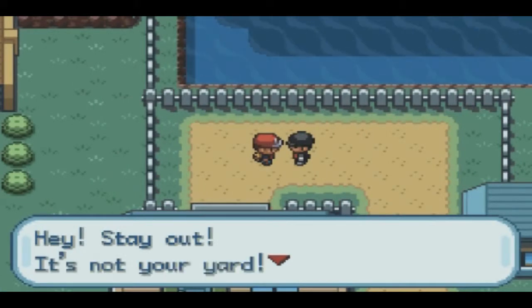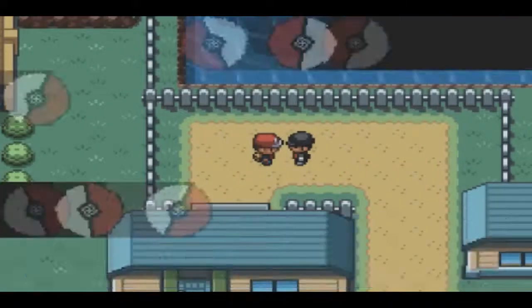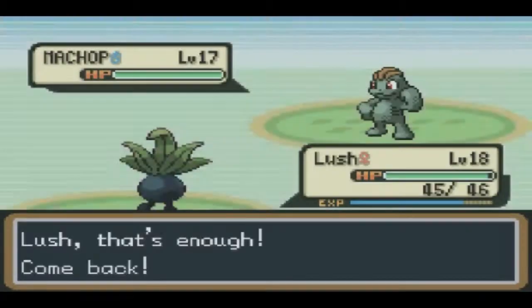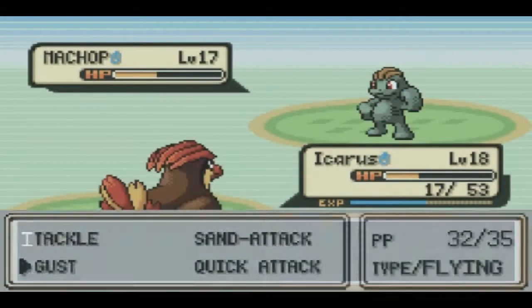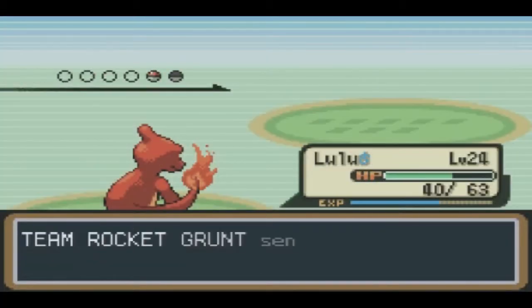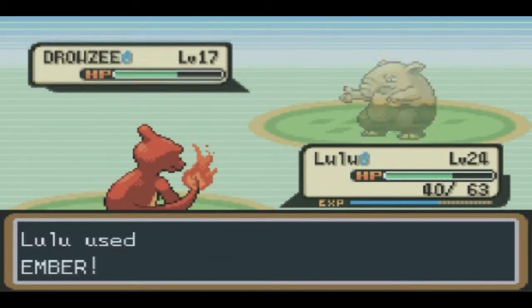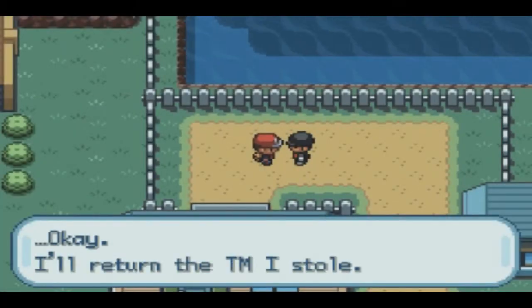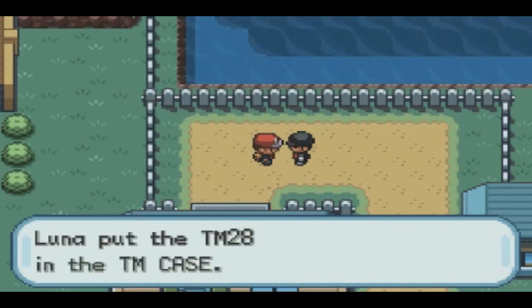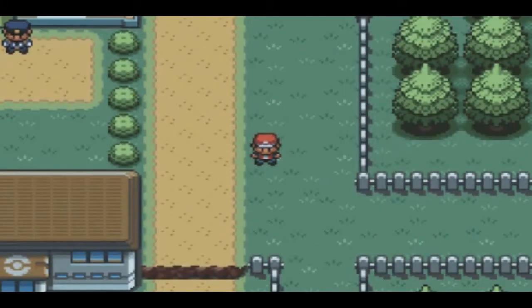So we go through this house which was blocked before. Team Rocket basically mugged these guys, so you catch them. For some reason the mugger doesn't leave — he actually stays in their backyard and you have to battle him. You beat up that guy, mug the mugger, and he gives you back the TM he stole from the house. The TM is TM28, which is Dig. It's pretty useful — I'm probably going to teach it to my Nidorino. I think it's the second best ground attack next to Earthquake.